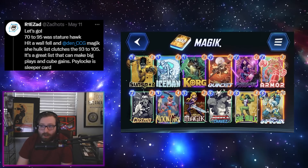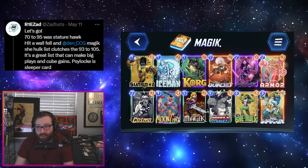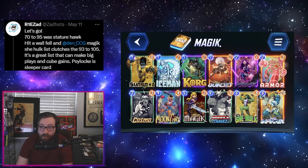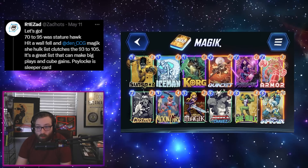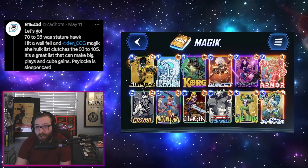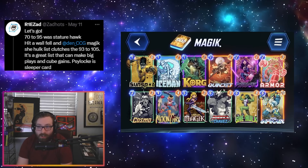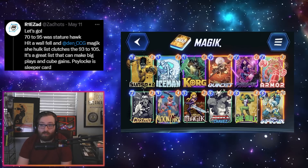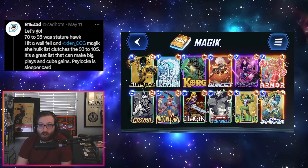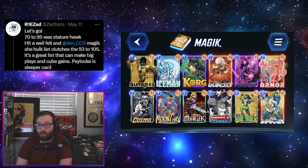Then we have Zad Hots getting in with a deck that a lot of people have kind of forgotten about — the Magik/She-Hulk/Infinaut deck. The idea is you're trying to take an extra turn with Magik, skip that turn, and then play one or more Moon Girl She-Hulks into the Infinaut, which is a whole lot of power. This deck used to be kind of popular for day-one Infinites but was pretty vulnerable to un-nerfed Aero, and now that she is gone and a lot of other powerful things have been toned down, this deck is having a bit of a resurgence.